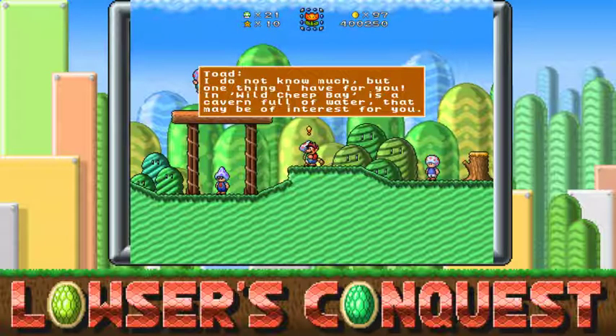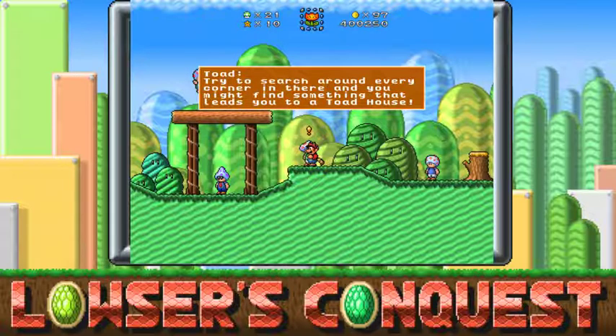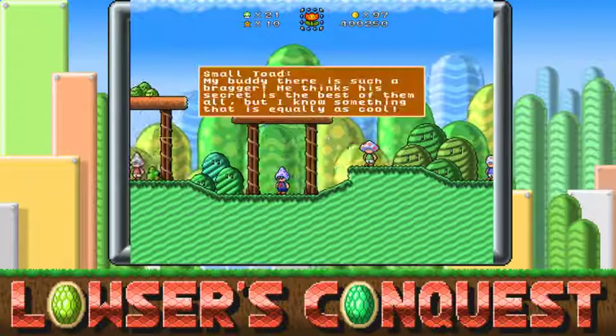'One thing I have for you: in Wild Cheap Bay there is a cavern full of water that may be of interest to you. Try to search around every corner in there and you might find something that leads you to a toad house.' Okay, I will.